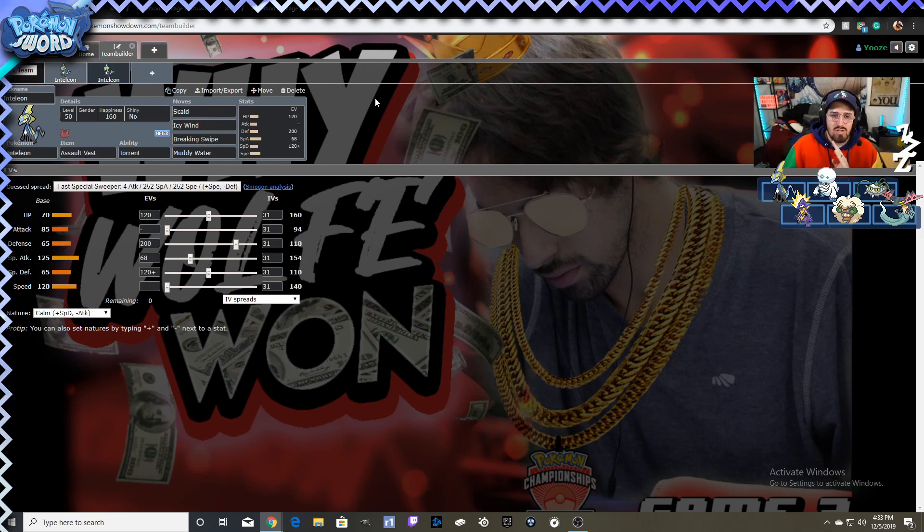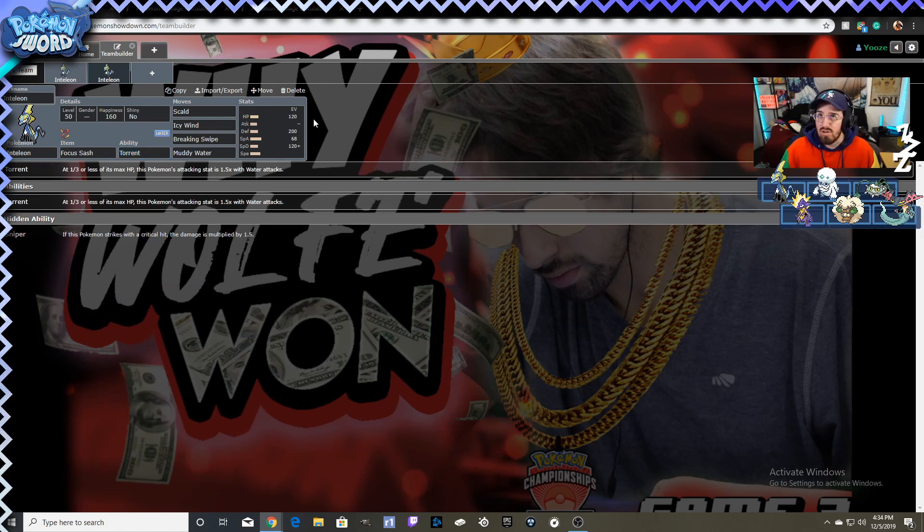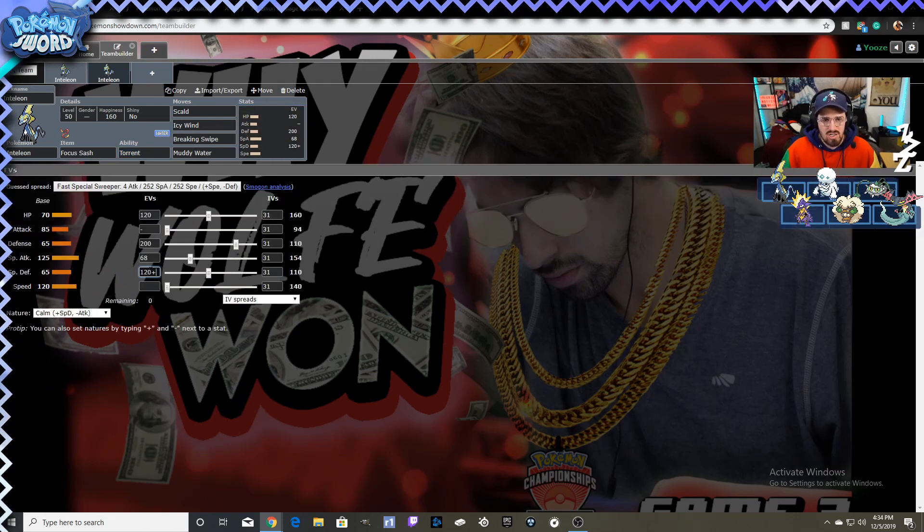Besides that, Inteleon is pretty limited — you either run fast and try to beat everything up, or you go kind of fast and hit hard but be annoying as a support with Icy Wind, Breaking Swipe, and Scald. You could also throw a Focus Sash on and do the same thing: make it fast, hit hard, and just be annoying — scald things, Icy Wind things, Breaking Swipe.